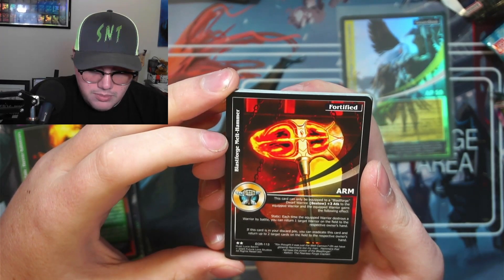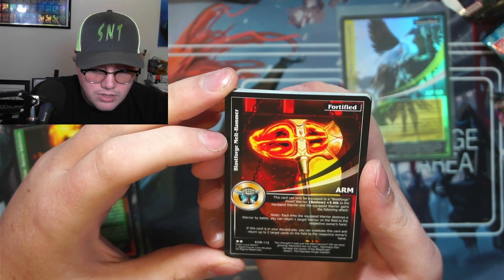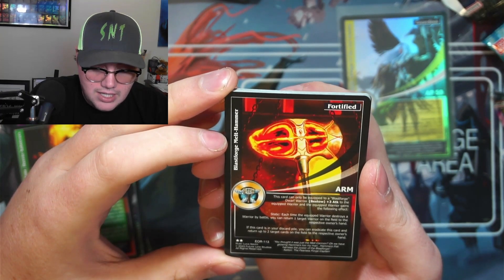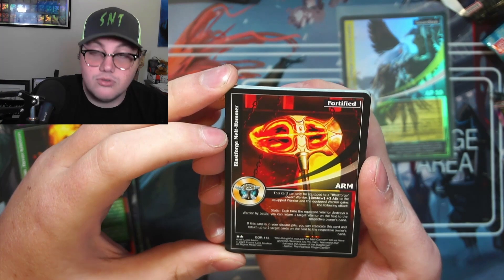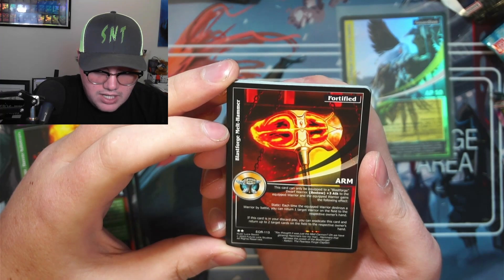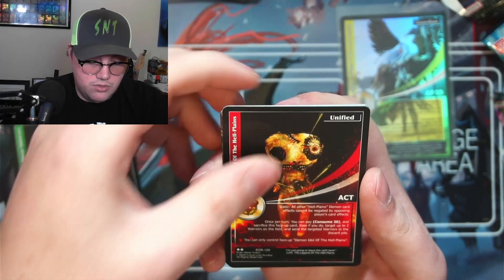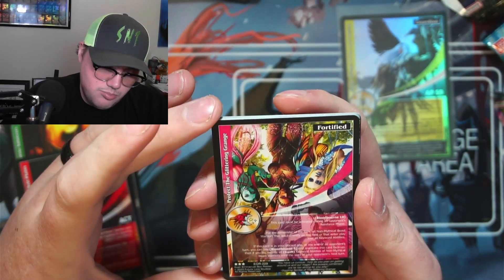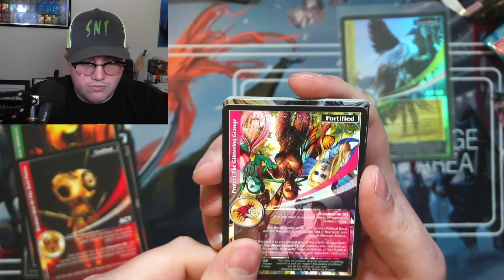It's a dwarf blast forge Melt Hammer — it's an armament, which means it equips to a warrior. This can only be equipped to a blast forge dwarf warrior, and it bestows plus three attack to the equipped warrior. The equipped warrior gains: each time it destroys a warrior by battle, you can return one target warrior on the field to your respective owner's hand.